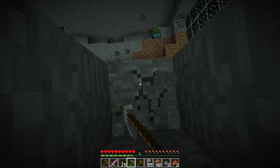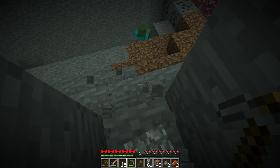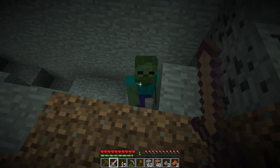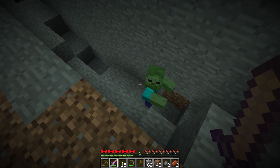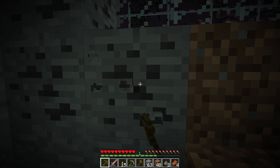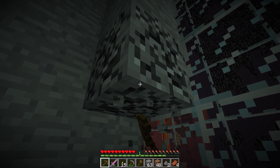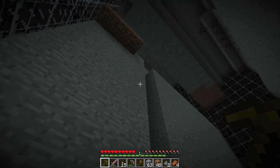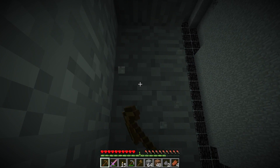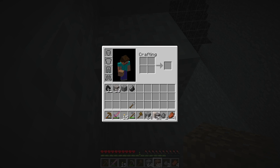It looks like I'll be fighting this zombie for that iron. I hear a spider too, I'm just not sure where. There's more coal there — I'll need to grab that too. And I can get some zombie flesh while I'm here. This is going a lot better than the first few. Should we just build a staircase up and down here? It'll let us collect some stone, but it'll eat through the pickaxe like crazy.